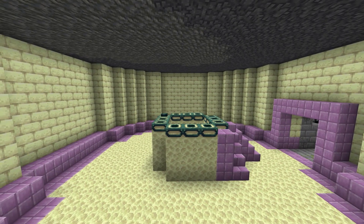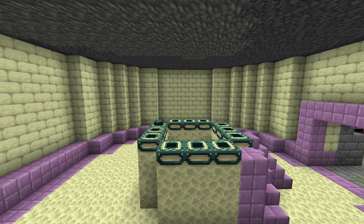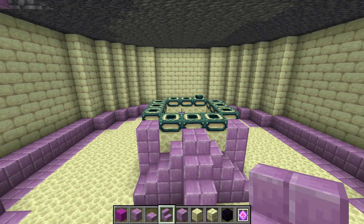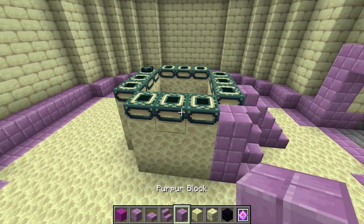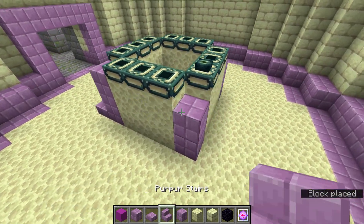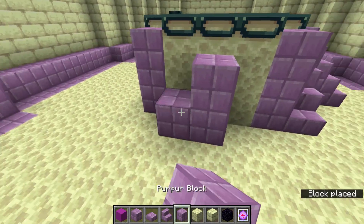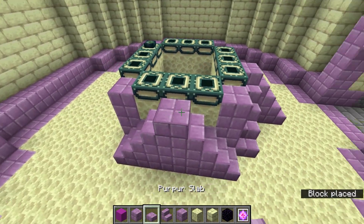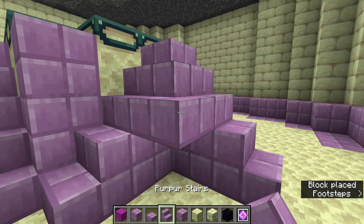Now let's go to the ceiling — we just want to have an inverse of what we have on the floor. It's a pretty simple task. For the staircase to the portal, add blocks to either side and top them with slabs, along with some stairs on either side. Make sure you can walk up completely in survival mode without flight to keep it convenient.